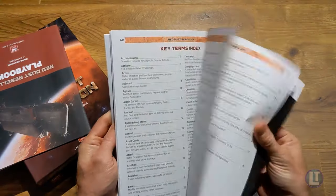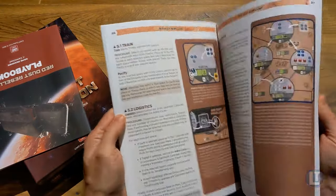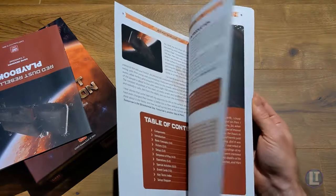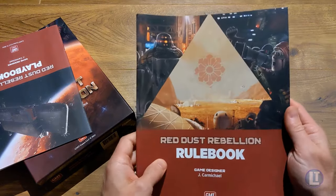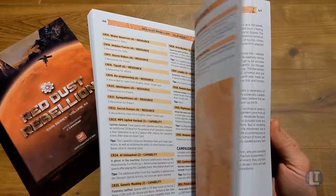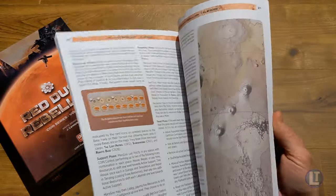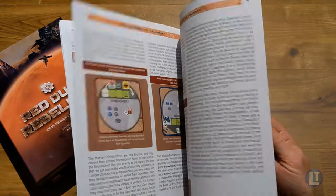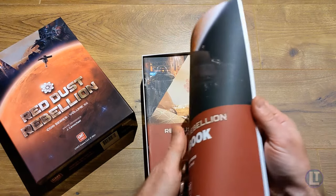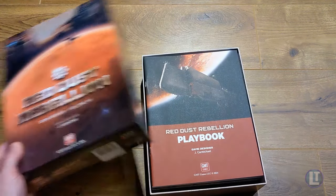Then we have the rule book, which is actually very well laid out, but it is a little bit longer — just letting you know. Especially since it does feel like a very different type of COIN game, it's well worth reading the rules as there's a lot of new stuff they've added. And then we have the playbook, which has an example of play to help you learn the game more quickly. There's a card manifest that chronicles all the history involved and also the designer's notes, which is my favorite part.